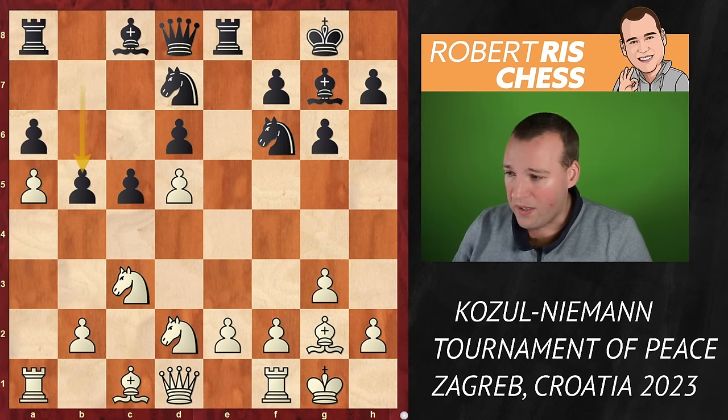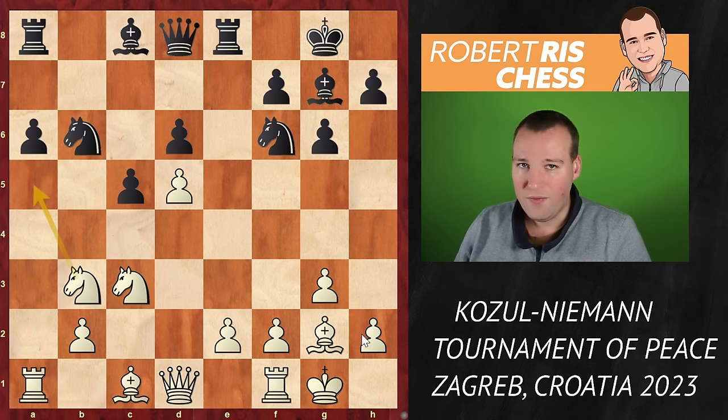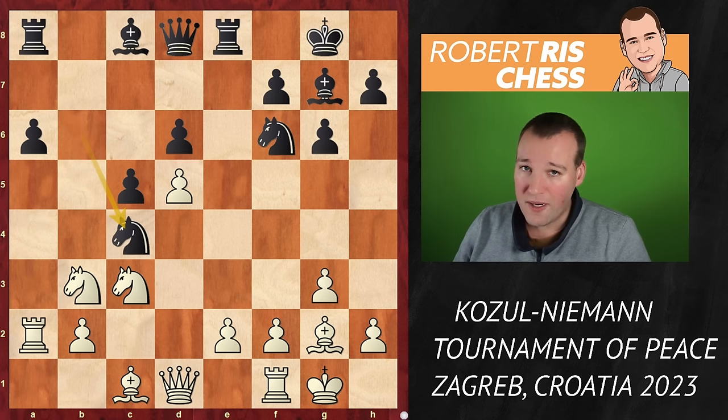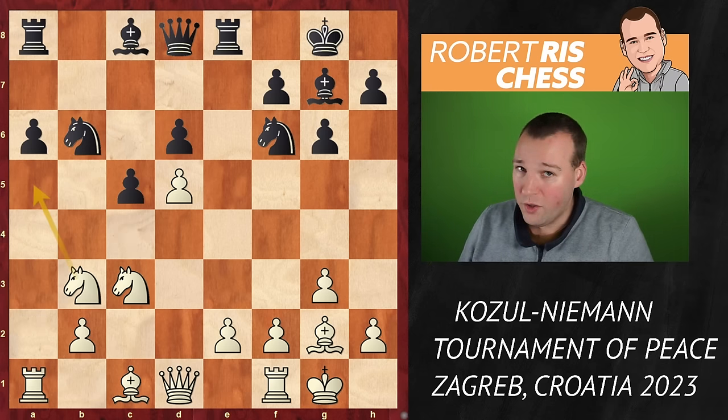Hans plays b5 anyway — it's a good move. White captures en passant, Black recaptures with the knight. The knight comes in to b3 on its way to a5, which is very standard theory. The main continuation used to be knight c4, controlling the a5 square so White can't come in with the knight. After rook a4 attacking the knight, the knight attacks the rook back, and many games have ended in a draw this way.